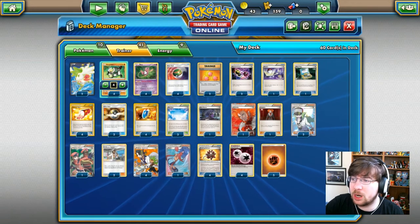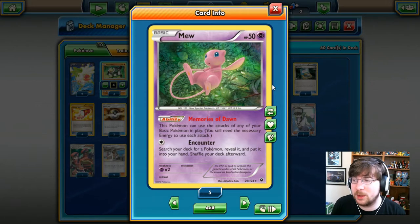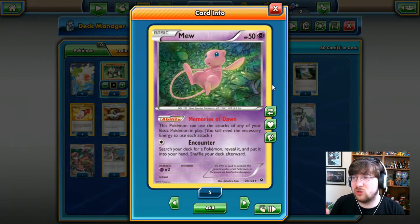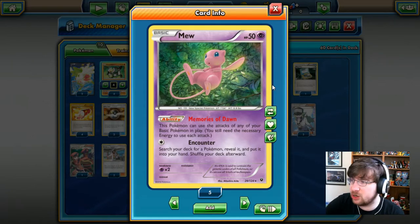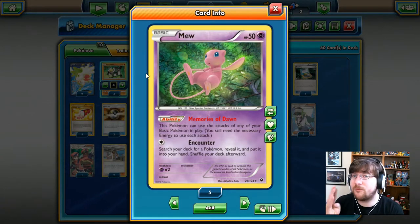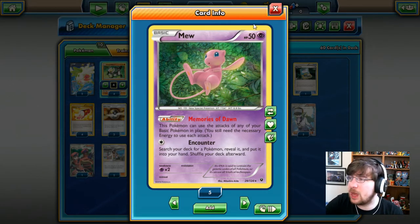We're partnering Passimian with Mew, a 50 HP Psychic type Pokémon with Memories of Dawn — this Pokémon can use the attacks of any of your Basic Pokémon in play, though you still need the necessary energies. Mew also has Encounter for one Colorless Energy to search your deck for a Pokémon. The idea is to do massive damage while trading non-EX attackers for EX attackers. With Mew attacking and four benched Passimian, you can do 130 damage.